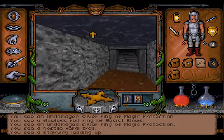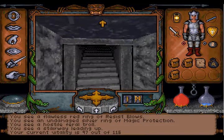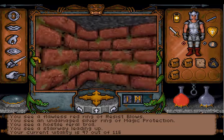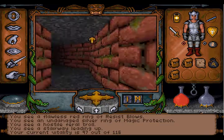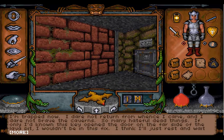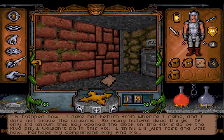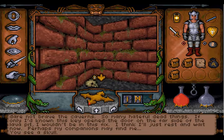We can go up here. Before we do that we heal ourselves. What do we get here? A ragged scroll: 'I am trapped now. I dare not return from whence I came. And I dare not brave the caverns of many hateful dead things. If only I had known this key opened the door on the other side of the lava pit, I wouldn't be in this fix. I think I'll just rest and wait, perhaps my companions may find me.' Well, obviously they didn't find you. There's a key you said? Thank you.